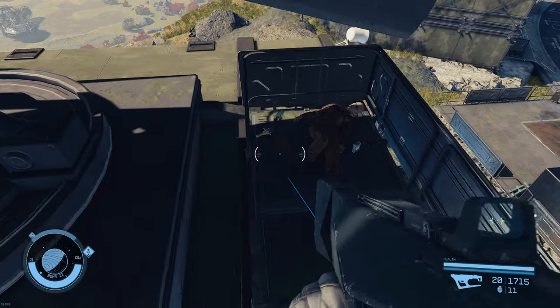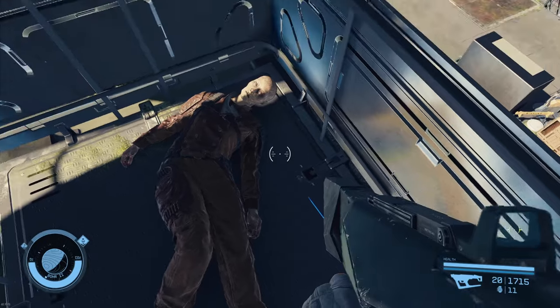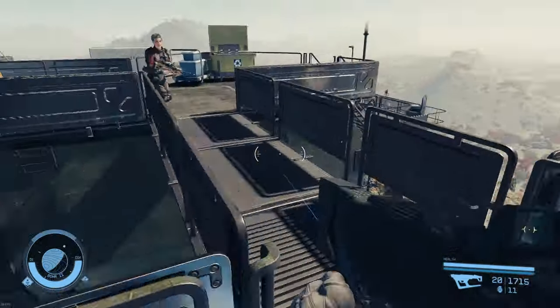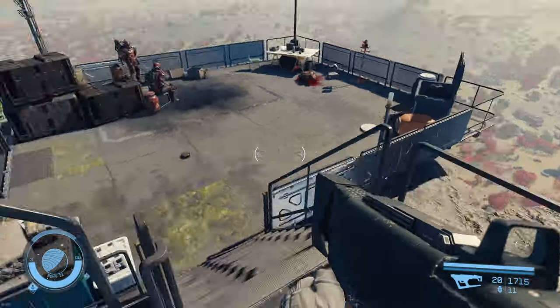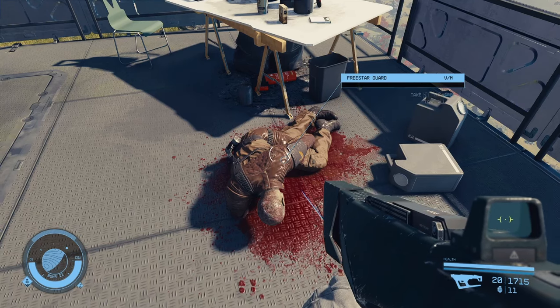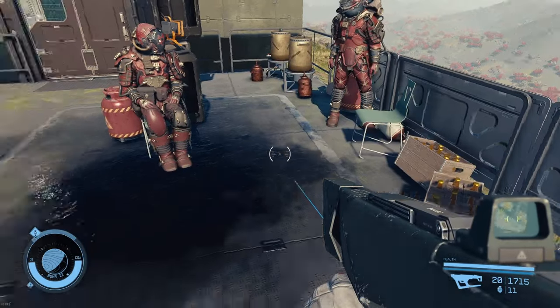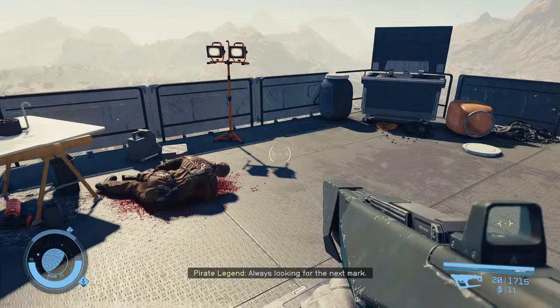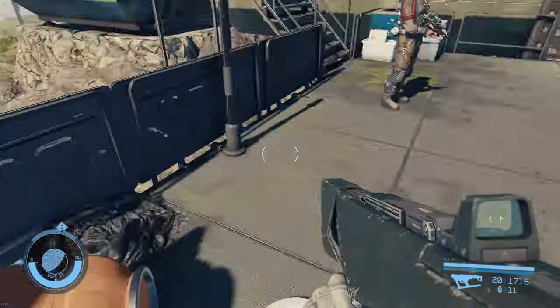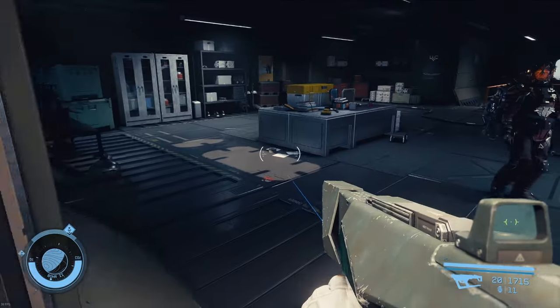Another Freestar soldier up here — a guard. Hello Jessamine. Two guys here on the deck. This might be the moonshine deck. Another Freestar guard. Rolf's reply — yeah, they're building a distillery. A still. Make some moonshine out here — they're so bored. That's what's going on in the background: big pots, they've been making booze up here. Awesome. Mid-level loot here, nothing spectacular.